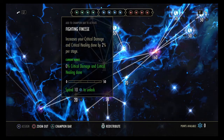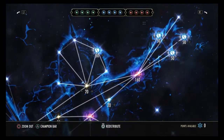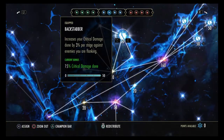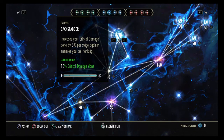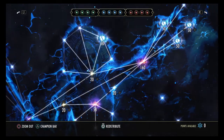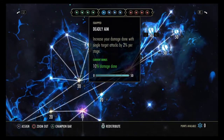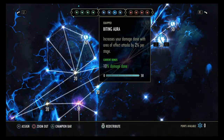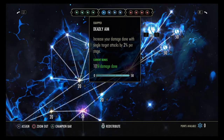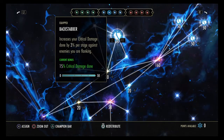I was skeptical about removing Fighting Finesse at first, but slotting Deadly Aim for your single target attacks, Biting Aura, Master at Arms, and running Backstabber definitely does more damage. You definitely want to get Master at Arms, Biting Aura, Deadly Aim, and Backstabber. Master at Arms is buffing your light attacks, Biting Aura is buffing pretty much everything, Deadly Aim is buffing certain skills I'll point out. And Backstabber — you can't go wrong with 15% extra crit damage just standing behind a target.